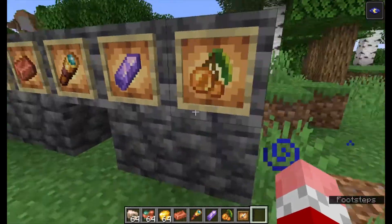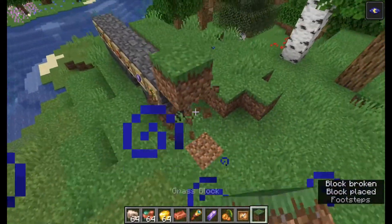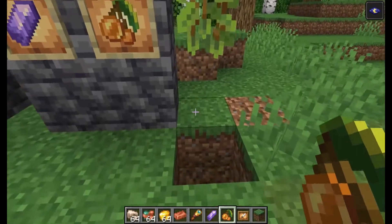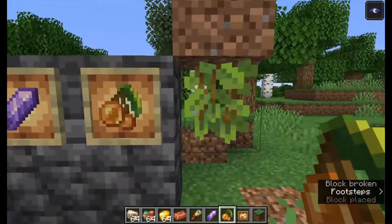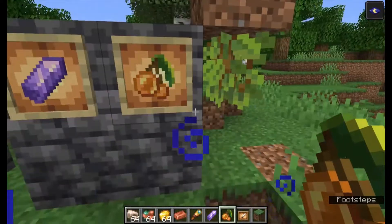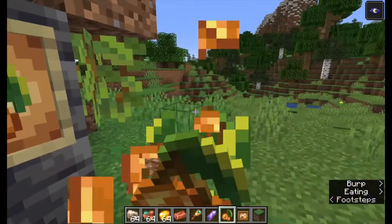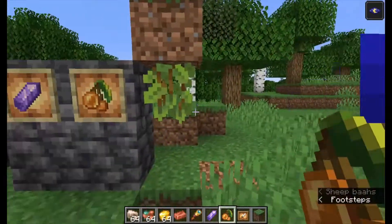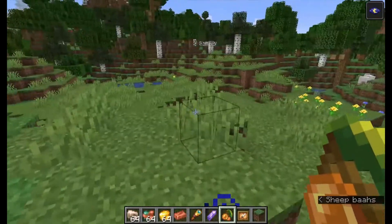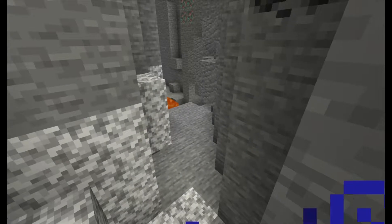The new food item in the Caves and Cliffs update is the glow berries. Glow berries can be planted on things — they grow kind of like berry bushes but in vine form, and they actually grow glow berries on them which you can pick and eat. They're basically just a light source intended for the lush caves, which aren't even coming out yet.